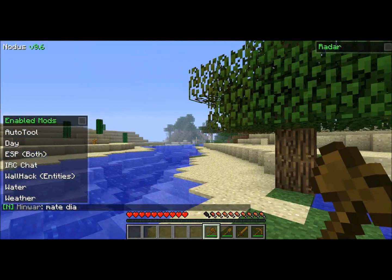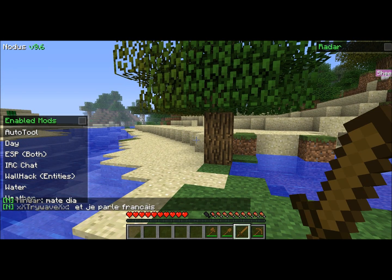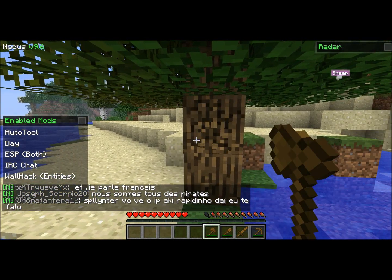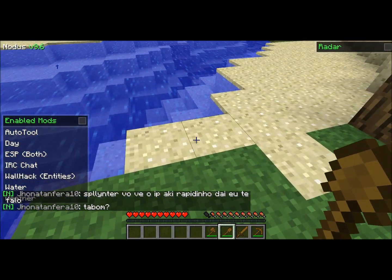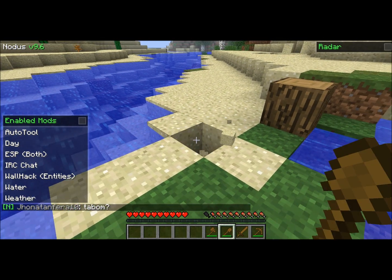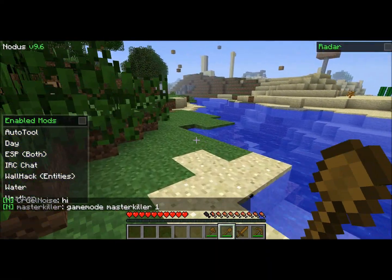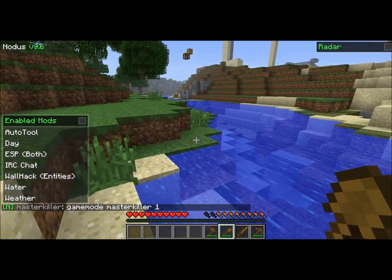Then another one is auto tool. I have four tools here and you want to use an axe to cut down, but I'm going to start with the shovel. As you'll see, it'll change to the tool it wants to use. You click and it switches to an axe. When it sees grass it'll go to shovel, then cobblestone it'll go to pickaxe, and fighting will go to a sword.